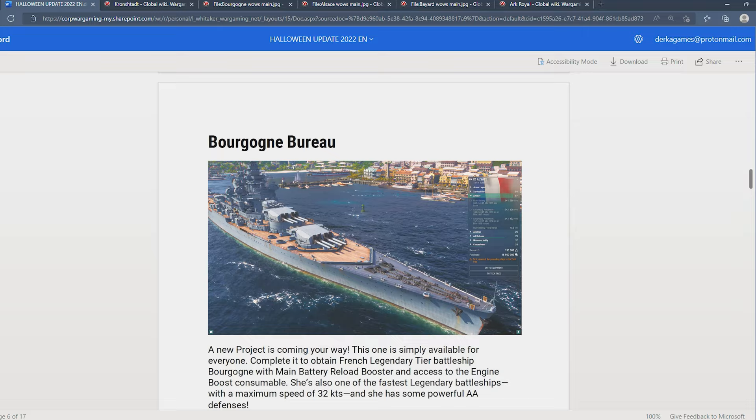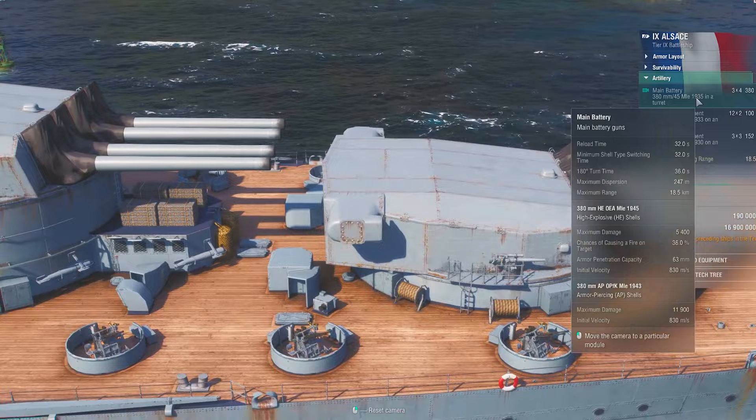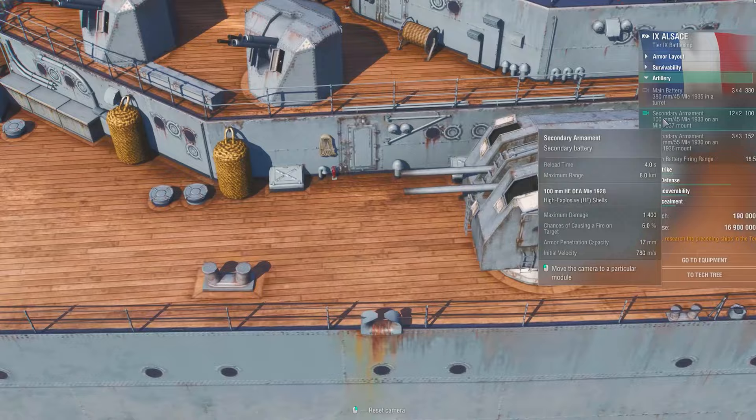There's a French battleship named the Alsace that is actually at Tier 9. So I think the Burgonja is just kind of like a really powerful Alsace with a faster reload of these 12 380-millimeter guns. On the PC version of the game they reload in 28 seconds base.